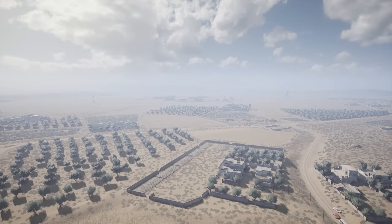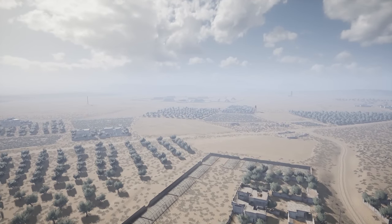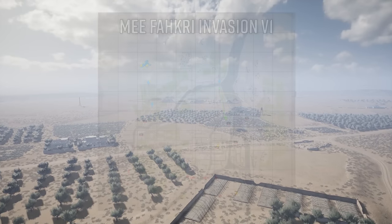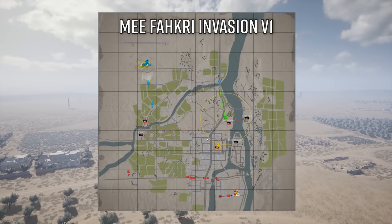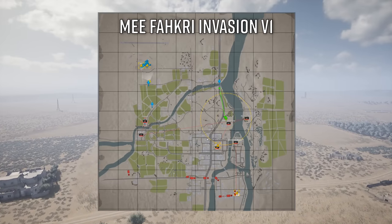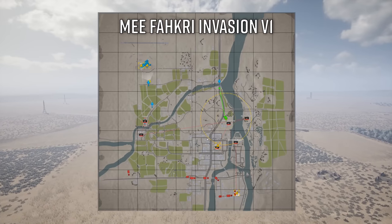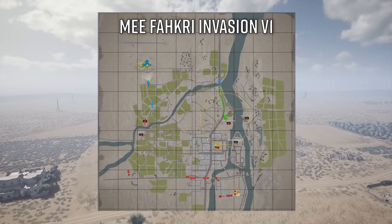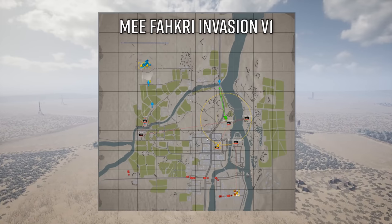Hey guys, Moidog here, and today we've got another episode of Eye in the Sky, where we take a look at a game of Squad from the top down. In this one, we've got the Iraqi Golden Eagles up against the Insurgents. This is the Middle East Escalation mod, which lets us play as special forces units from various countries, adds a whole bunch of new vehicles and weapons, and it's on a custom map called Fakhri, which is essentially a completely overhauled and reimagined Al-Bazra. The map looks amazing, the faction uniforms are great, and there are a few other gameplay tweaks that make MEE a fan favorite, so I hope you guys enjoy.